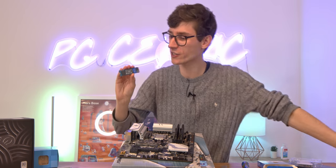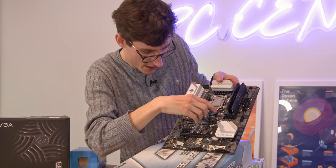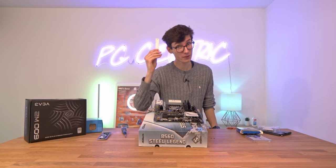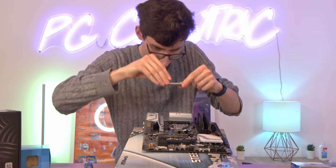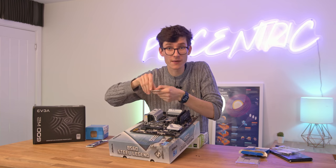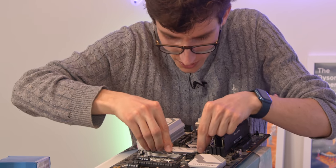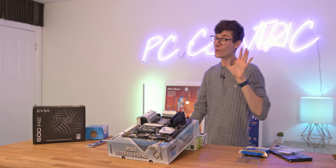500GB isn't crazy, but this is a great way to get into the world of NVMe storage without spending a fortune. Just grab your SSD, line it up with the slot, push it back, pick up the protective cover — making sure to remove the protective film on the back — lower it down lining up with the screws, and fix it back down. Very simple.